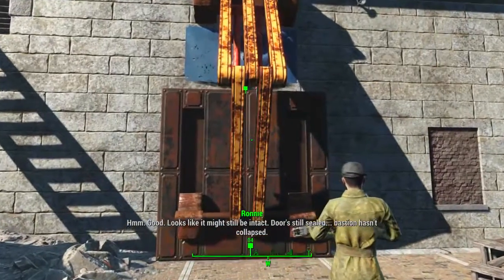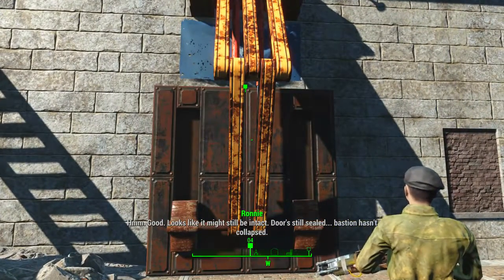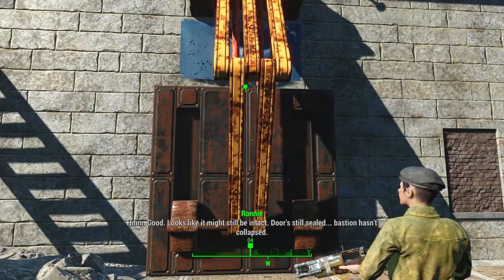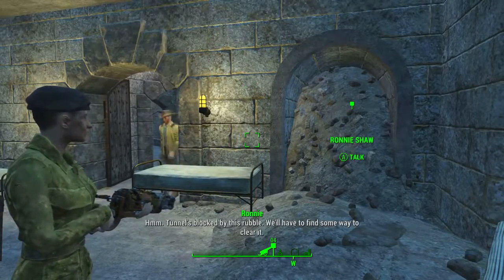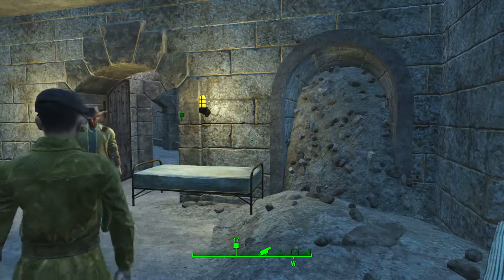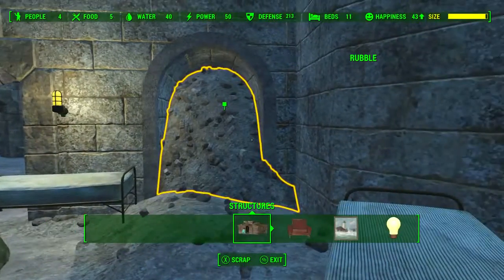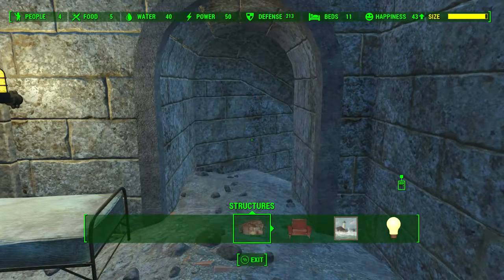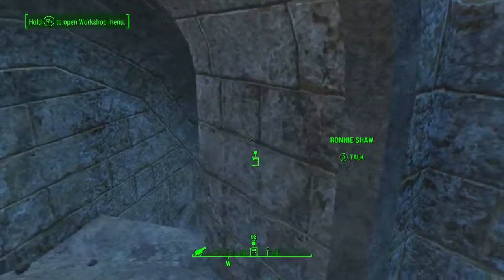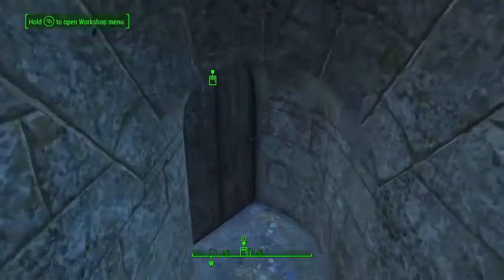If we follow Ronnie Shaw, she will lead us to the entrance to the armory; however, it is blocked by a huge metal door, so we have to find another way in. We will follow her to the General's Quarters, where there is a blocked tunnel. To unblock this tunnel, go into workshop mode, toggle over the rubble, and then scrap it.